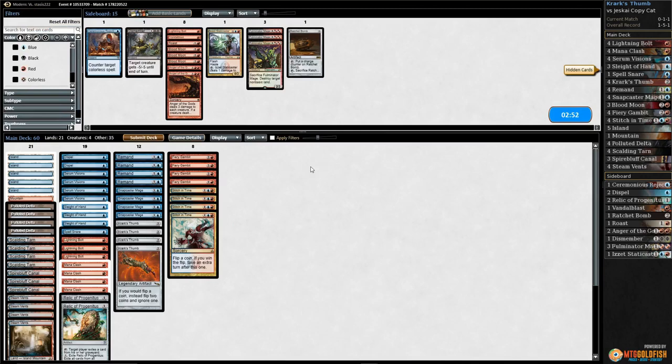You know how many Stitch in Times we've whiffed on? I believe there have been four this match with Krark's Thumb down. Not even 50/50 shots — they're like 75% shots — and we're zero for four for an extra turn. If we got an extra turn there we just win, but I'm too unlucky. Oh my goodness.